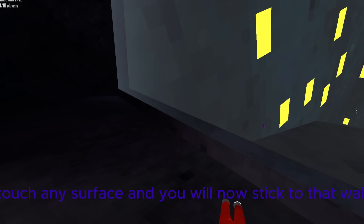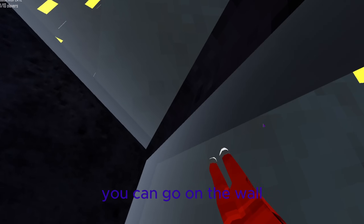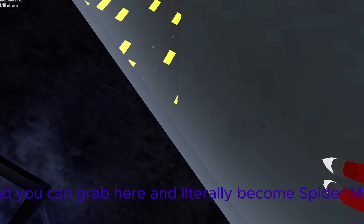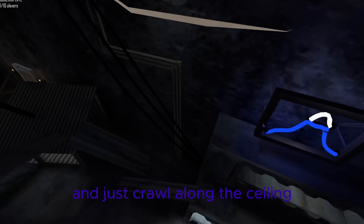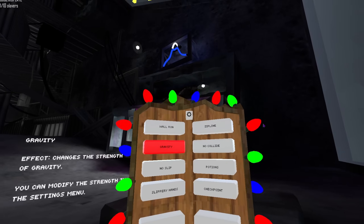Wall run — basically touch any surface and you will now stick to that wall. You can go on the wall, grab here, and literally become Spider-Man and crawl along the ceiling. What you have to do to get off is hit really, really hard.